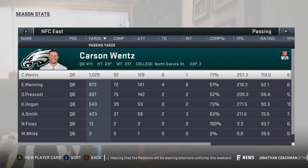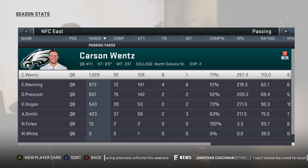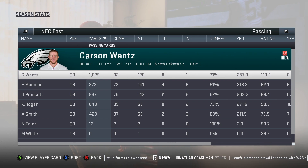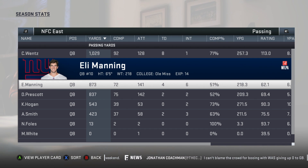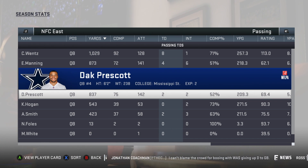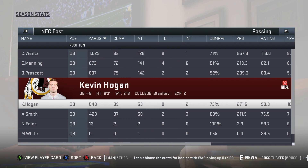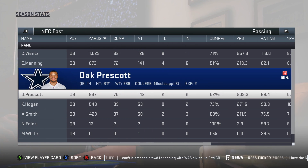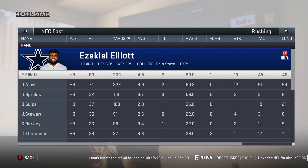Looking strictly at the NFC East quarterbacks, Carson Wentz is on top of the world right now — eight touchdowns, one interception, already a thousand yards, and we're in week five. We did have a bye week, so Alex Smith got rest and should be ready to go. Eli Manning has four touchdowns and six picks — not having a great season. Dak Prescott either, with two touchdowns and two picks. And Kevin Hogan is actually fourth in the division in passing ahead of Alex Smith, which is a weird sighting.